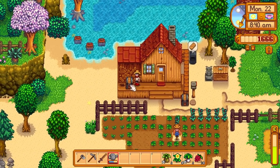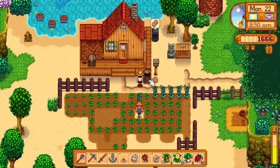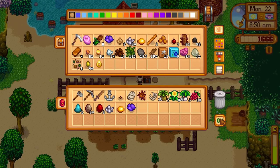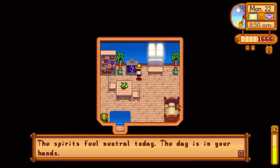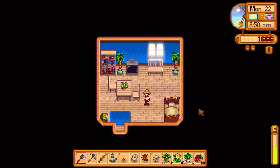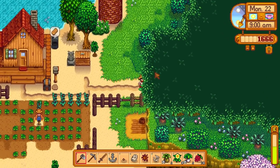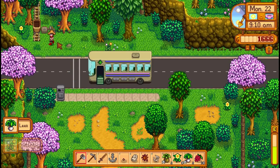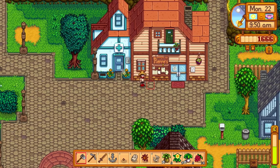The crops are all watered and sorted. Let's get all the artifacts we can donate today and the geodes as well. We need to donate a quartz, a topaz, and an amethyst. It's another neutral day on the fortune teller so we'll just go ahead and do it. We do need to go and get that new fishing pole from Willy - it's 1,800 gold but it's going to help us make more money from fishing. There's a flower dance in two days and Willy wants four sardines.